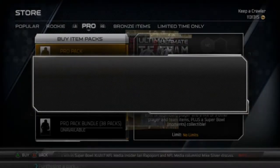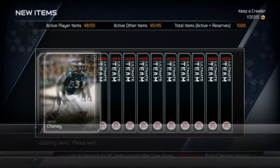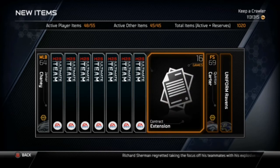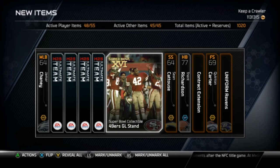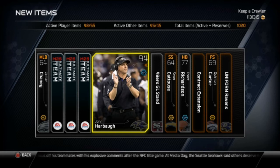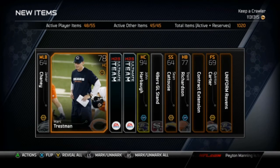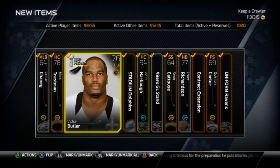Hopping into the first Pro Pack. My bundles are unavailable right now — maybe something's wrong with the Madden servers, but whatever. We get a Baltimore home jersey, Trent Richardson top 100, goal line stand Niners collectible — nice to get — and John Harbaugh 94 overall coach, pretty cool. You can check out his stats. Also Mark Tretzman and Victor Butler. That's the first Pro Pack.